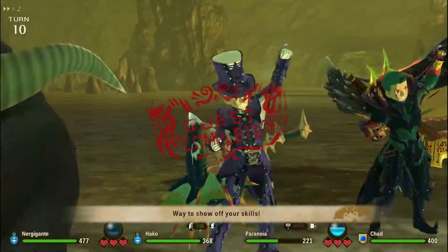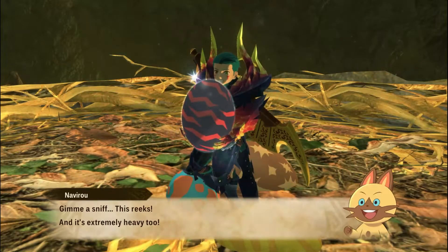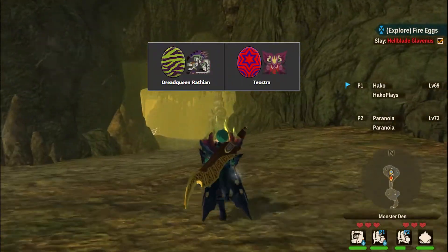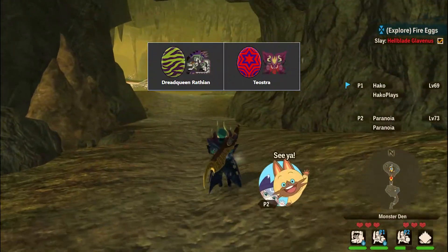After you beat him, you want to look for the black egg with red streaks. There is a chance that you don't get Hellblade's egg because you can also get Teostra or Dread Queen Wrathion instead, which makes this grind a bit more painful.